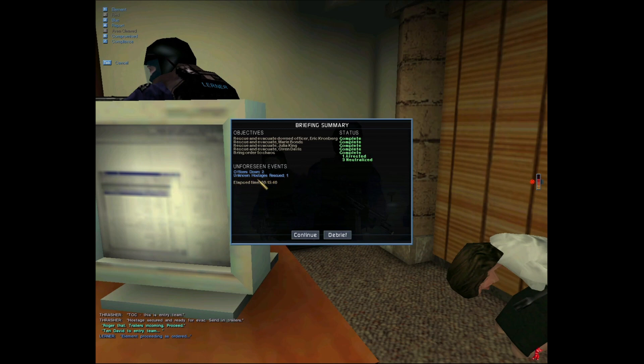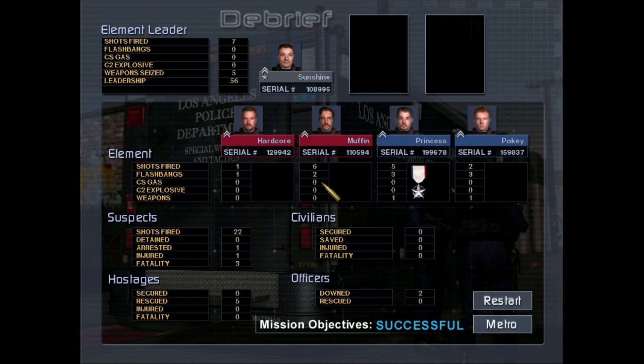Two officers down. Unknown hostage rescued one. Both of our officers just got fucking shot up, dude. Rest in peace. Let's debrief. Mission complete, code four. I got my first kill — it's been three episodes and I got my first fucking kill in this game. Not all of our teammates made it, but we did the fucking mission. Like and subscribe if you want to. Go follow my Instagram — the link is in the description. Peace.